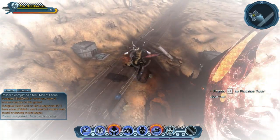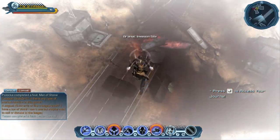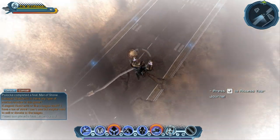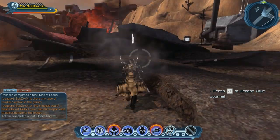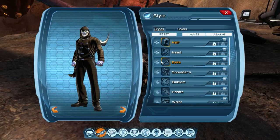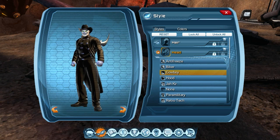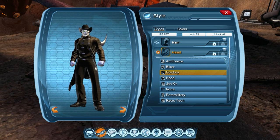And the last one is right over here underneath this rubble, and that, my friends, is six of six. Your reward for such awesomeness is this ridiculous cowboy hat, so now you too can be a cowboy superhero.